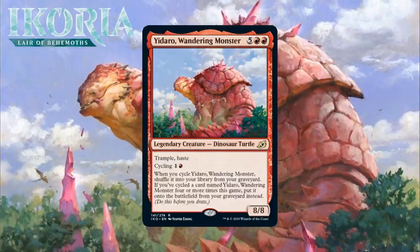And our last red card is Yidaro, Wandering Monster, who for 5 generic and 2 red is an 8/8 Legendary Dinosaur Turtle. He's rare, he has Trample and Haste, he has cycling for 1 generic and a red, and when you cycle him, you shuffle it into your library from your graveyard. If you've cycled a card named Yidaro Wandering Monster four or more times this game, put it onto the battlefield from your graveyard instead. This has a really fun design. One sad thing when you cycle away a big creature early is that sometimes you get to the late game and that creature would have been nice. Well, Yidaro fixes that — you can cycle it away early to hit a land drop, and then you have a chance to draw him again later. Sometimes you'll want to cast him at that point since he has Haste, Trample, and a massive body. Other times you can cycle him again. Cycling him four times probably won't come up a ton in limited, but it isn't impossible. The fact he gives you nice value no matter when you draw him and then turns into a win condition is just awesome. I'm giving him an A-minus.